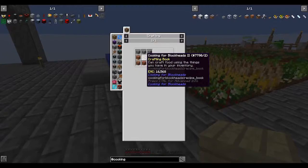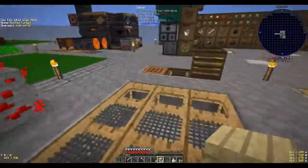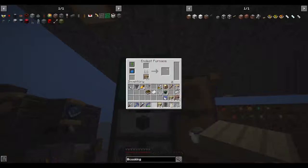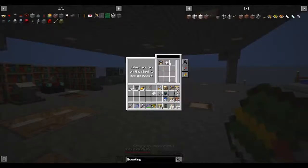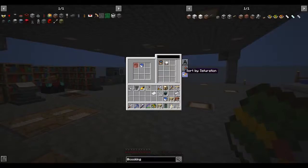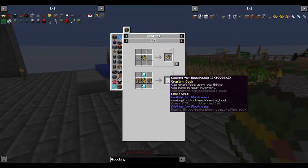Let's grab some of this wood, and let's start with a cooking table. We'll need stone and cooking for blockheads, which needs cooking for blockheads one. So let's cook a book, right? This is interesting. I have some books here - let's go over here and see what happens when we cook a book. That was fast. Cooking for Blockheads. Let's try to read it.